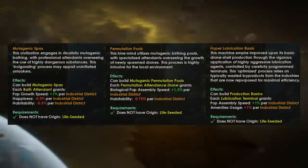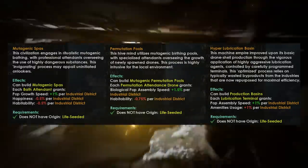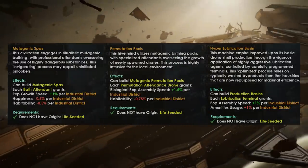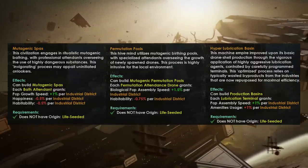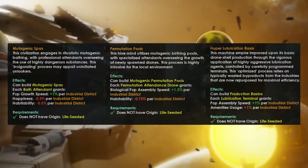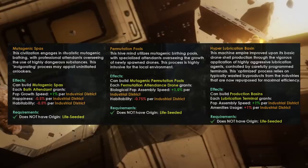There are, however, some drawbacks. Every Industrial District gives you minus 0.5% Happiness and minus 0.5% Habitability, which will reduce your resource output from jobs and slightly reduce your Pop Growth Speed as well. Though the net income from Pop Growth Speed is still plus 0.75% per Industrial District.